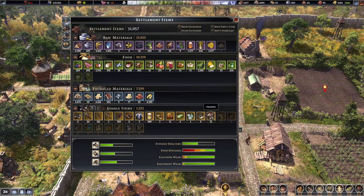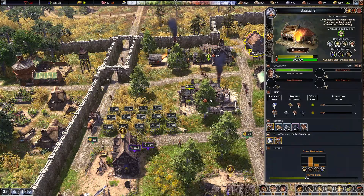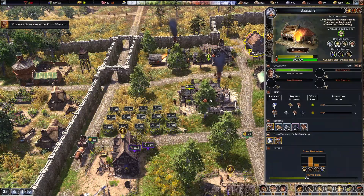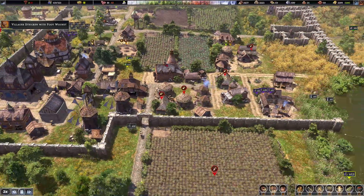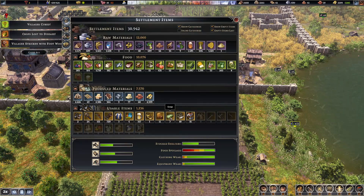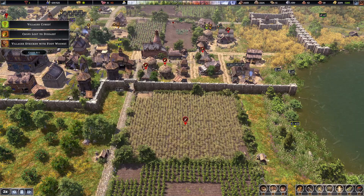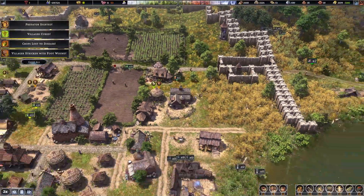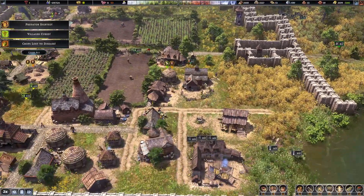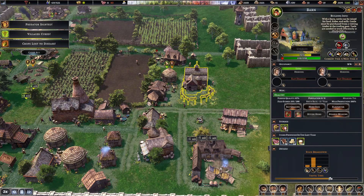We've actually got quite a lot of hole bucks as well. We're getting soap now - we're getting some soap. We've got piles of beer. It's going okay. We need planks - we've got plenty of wood.